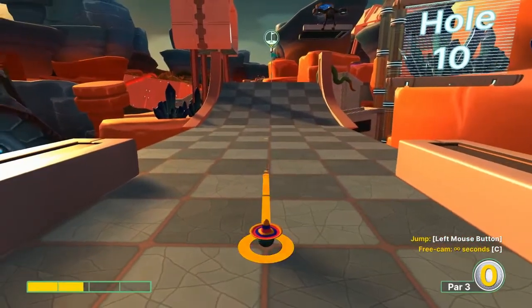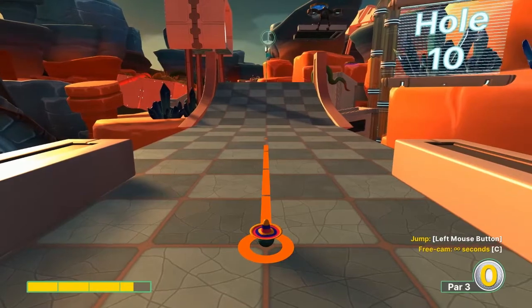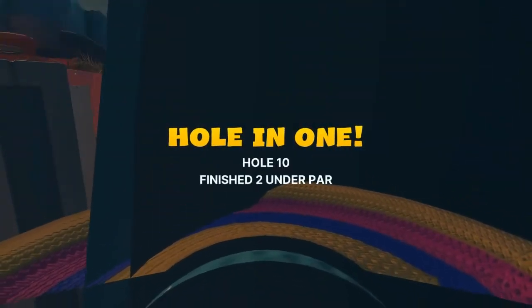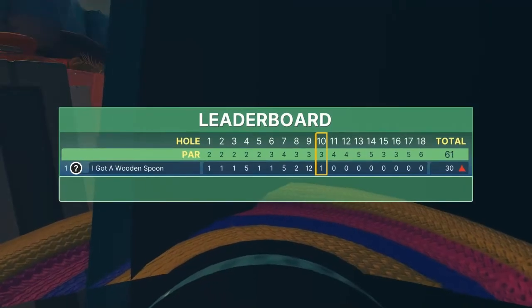Number ten: 3.3 to 3.4 speed, no jump, for a dunk hole in one.